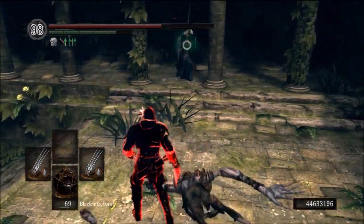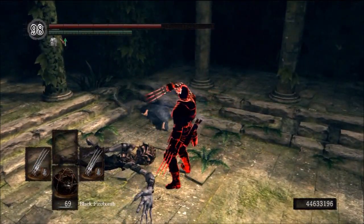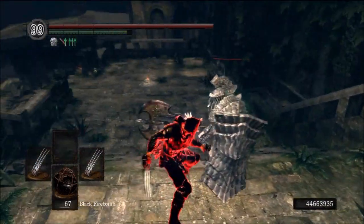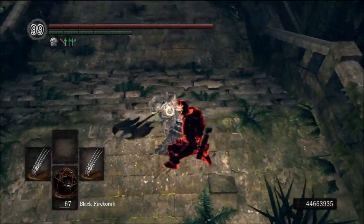Getting started with the weapon itself — the claws are very light, they weigh one unit each, so since I'm dual wielding them here, I've got two units of weight for my weapons. Not bad at all. They've got an A scaling in Dexterity and an E scaling in Strength, so it's not much for Strength, but there's a little bit there.